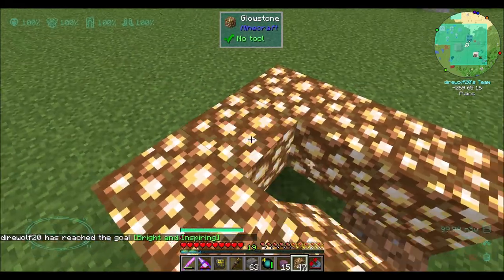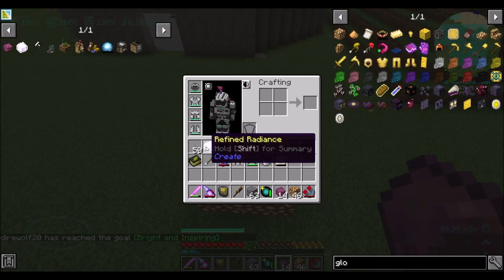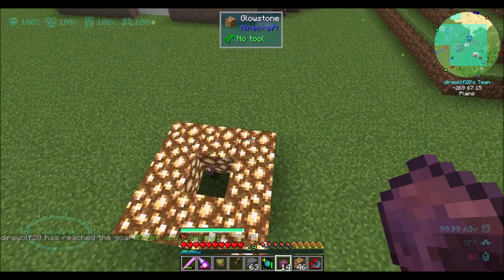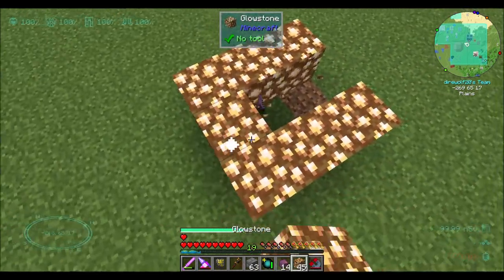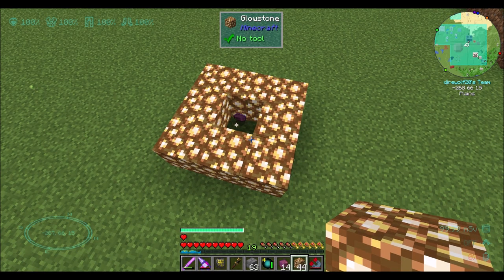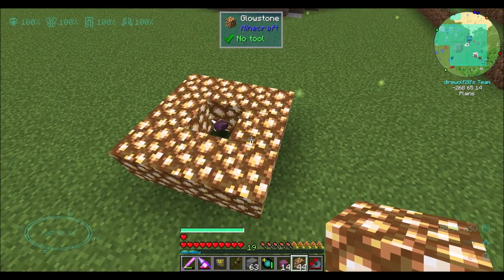There we go. Nice. Bright and inspiring. Now it just occurs to me, I think this stuff doesn't get affected by gravity, so grab it real quick - be prepared to grab it real quick. It's going to eat the glow and it's going to fly away if you're not careful. We'll let it do that this time and see what happens - we'll see what the chromatic item looks like. I'm pretty sure it starts floating away once it's absorbed all this light, which is hilarious.